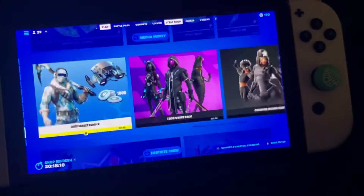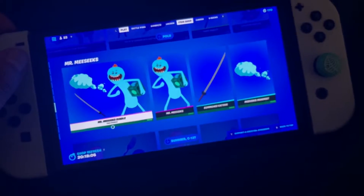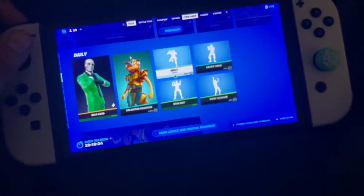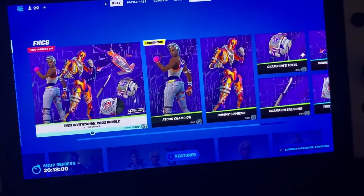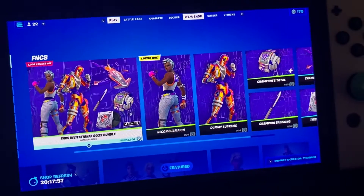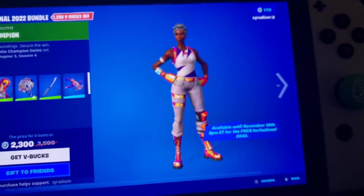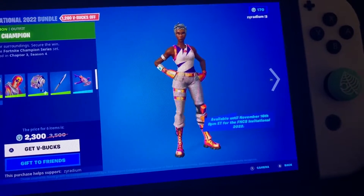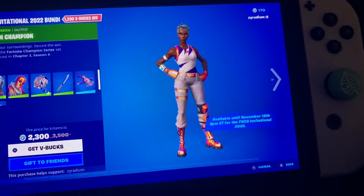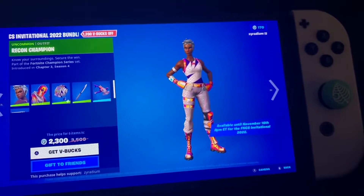And yeah, that is about it for today's item shop. If you guys are planning to buy anything, make sure you use code Sireadium — I really appreciate it. The new thing we did get is the FNCS Invitational 2022 Bundle, and it will be out until November 16th, which is the day before or after I come back.